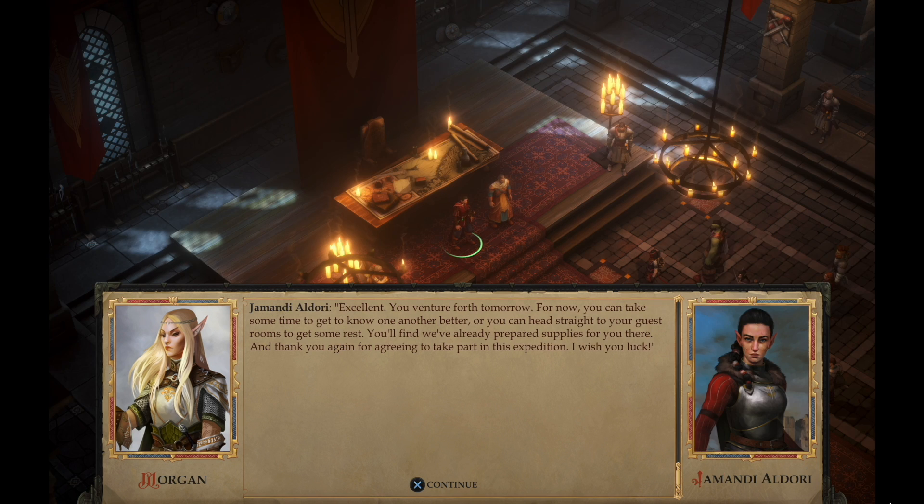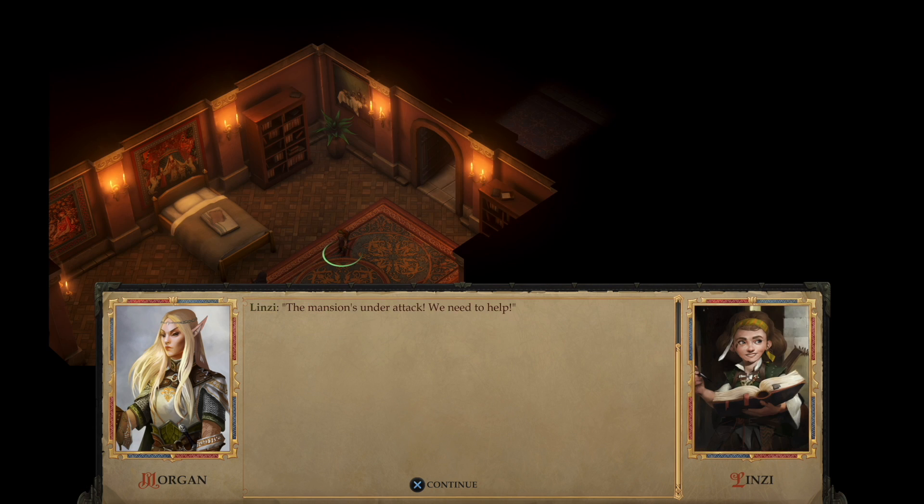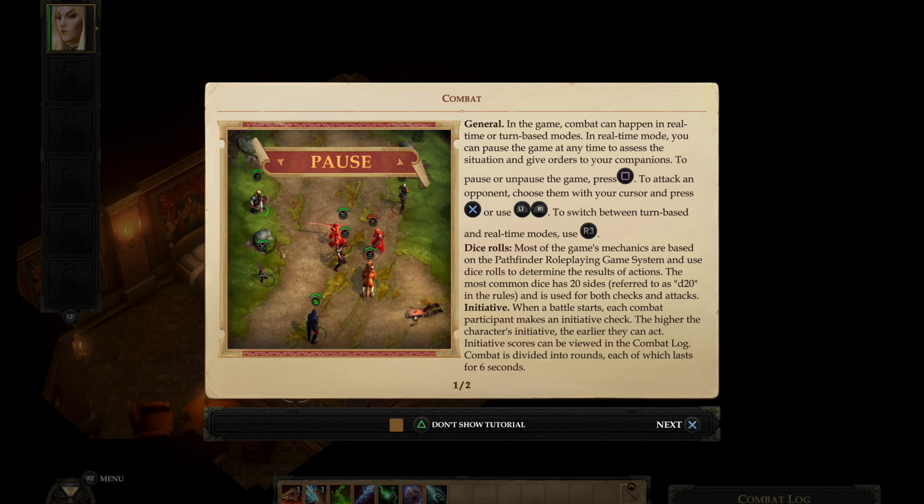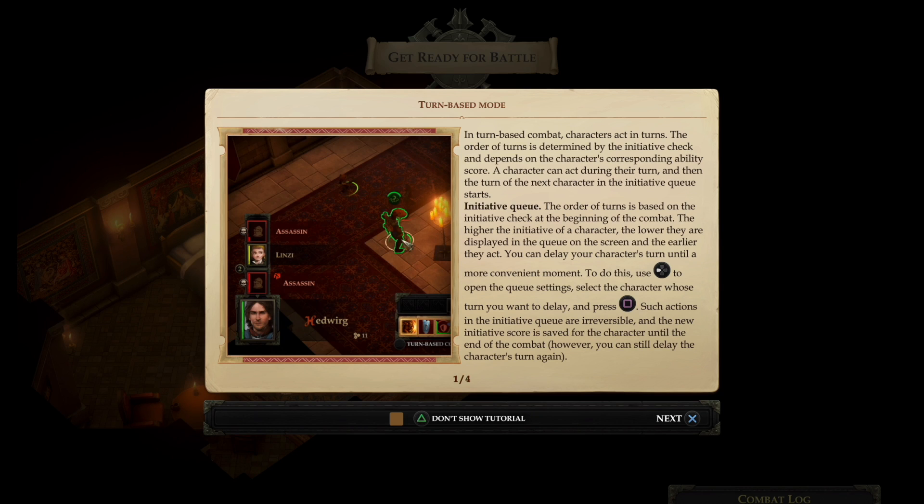So you mingle a bit with the guests, then go to your room to rest for the expedition the day after. In the middle of the night though, a group of assassins assaults the mansion aiming for Lady Aldori — here is where the tutorial starts. You will have to make your way through the Aldori mansion back to the throne room and resist the attack, picking up the other characters on the way. The game has two fighting modes: real-time fighting and turn-based. In real-time fighting you can choose a specific enemy for your characters to attack and select specific moves, but your party will do most of the stuff by itself. This mode is good when you have to clear a place from enemies that are easily manageable, and being faster it will save you some time.